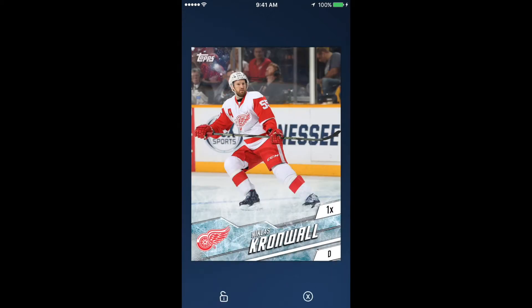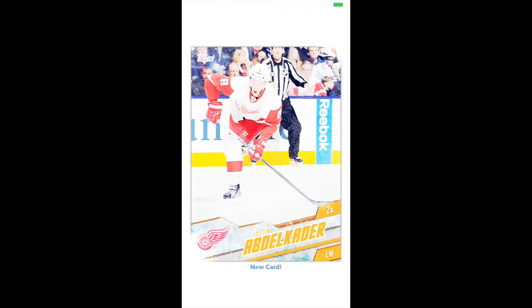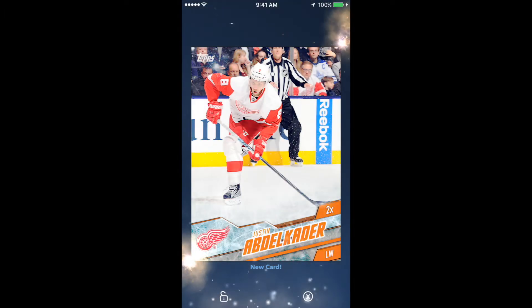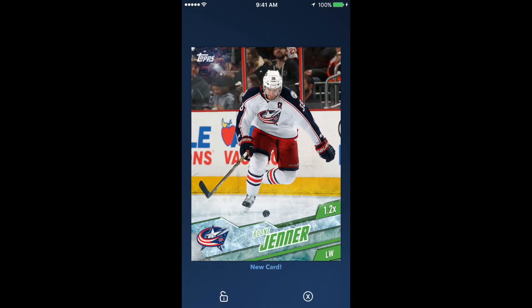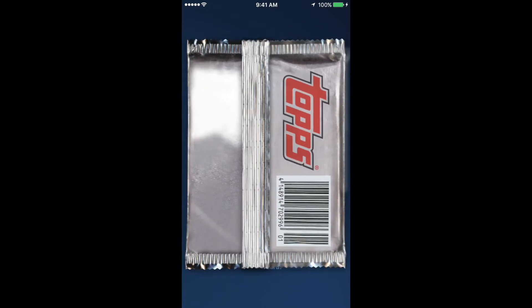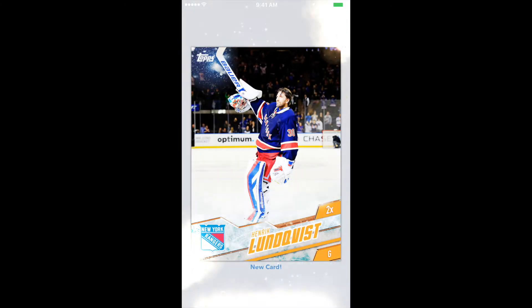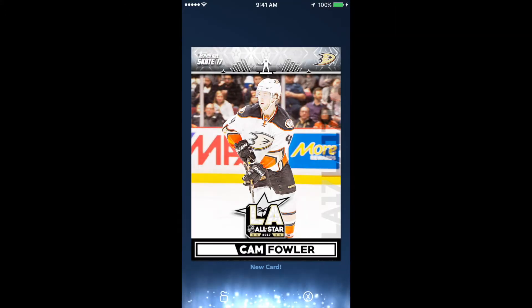My deck is pretty weak. There's a Cronwell, orange — happy to get that one. My deck is pretty weak in comparison to some of you guys out there who have crazy good decks. That's awesome, keep going. Ludquist, orange.